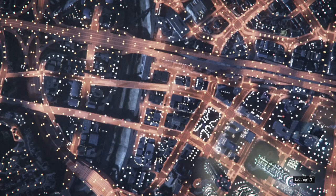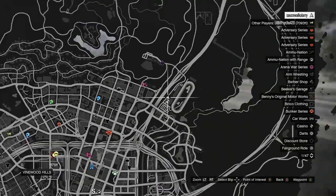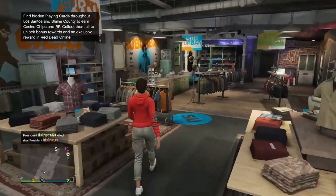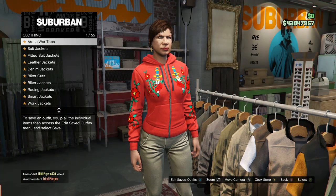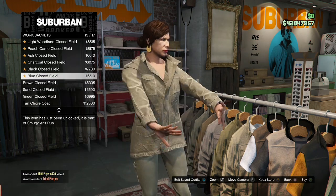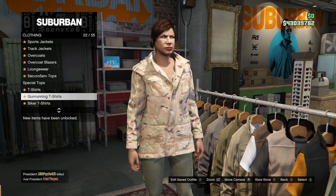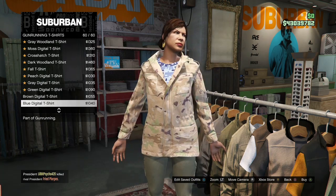After the casino DLC loads, make your way over to any clothing store. Open your map and check if you see any clothing stores — if you don't see any, go ahead and change sessions and you should see one when you switch. Once inside the clothing store, go to the top section, go to Work Jacket, and buy the Peach Camo. Then go back to the top section, go to Gunrunning T-Shirts, and buy the Blue Digital T-Shirt.